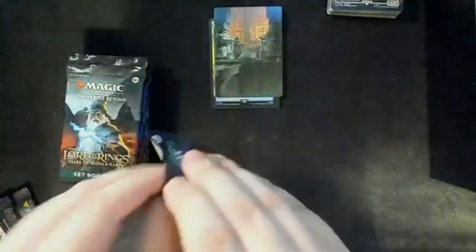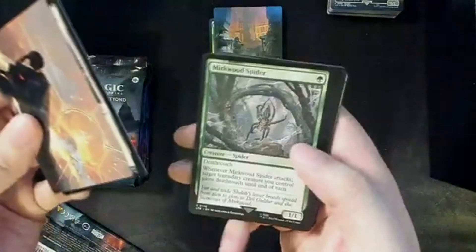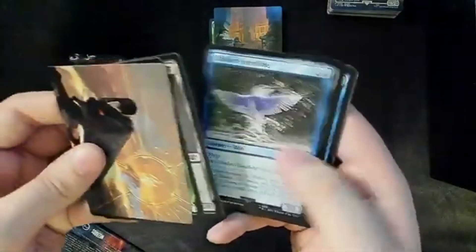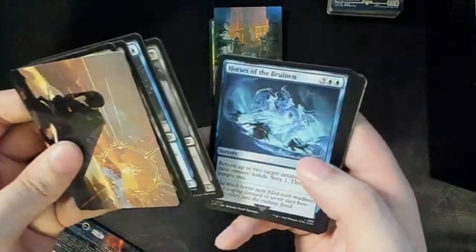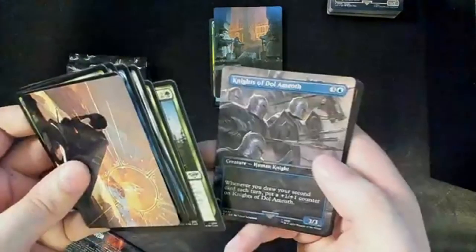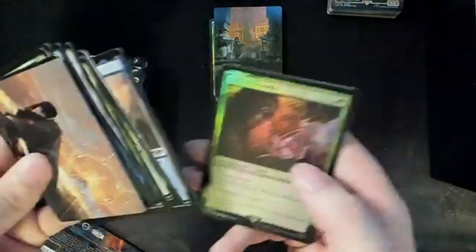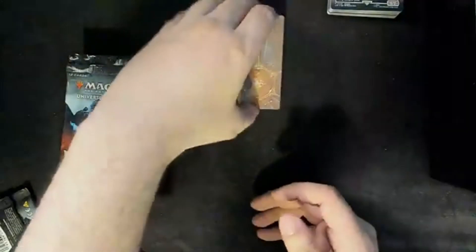Another pack. Another art card. That's pretty. We have a Normal Plains. Mirkwood Spider. Mirkwood Bat. Illithran Kingfisher. Dumlin Cribbon. Horses of the Brin. Ent Drought Basin. Long List of the Ents. Entish Restoration — I want an Ent Deck. Knights of Dol Amroth. Rivendell — not foil, but I like it. Gift of Strands. Rivendell is a nice one I will probably be adding to one of my decks. We shall see.